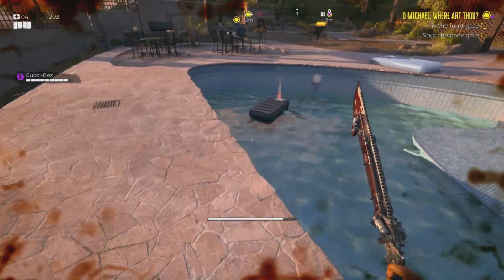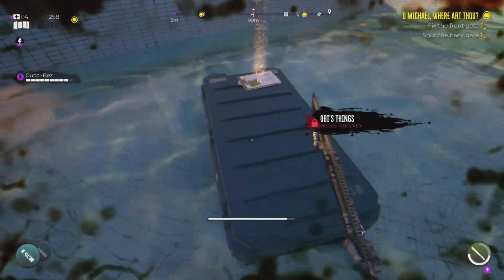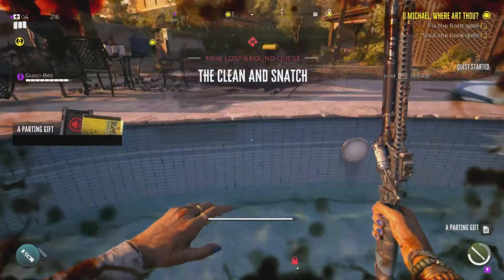There will be a swimming pool in the backyard, and if you stand on the weapon case in the middle of the pool, the zombies will fall in and become electrocuted, giving you an easy XP farm.